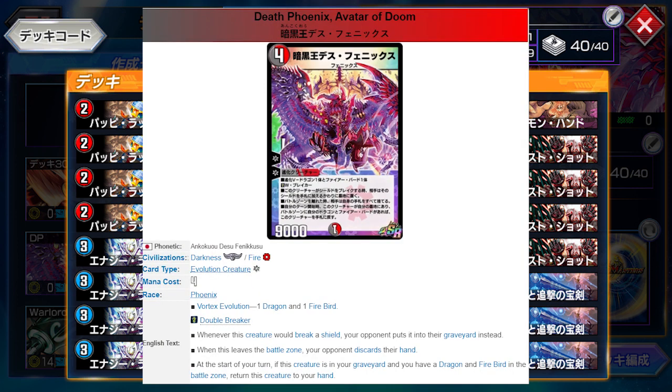So 4 mana Vortex Evolution, but instead of acquiring a Firebird and Zombie Dragon, you just need a Firebird and any Dragon, making this a lot easier to summon. The 9k Double Breaker and Balmedia's effect when you break shields, and also the when it leaves the battle zone you discard your opponent's hand — all remain the same as he was in the DCG.